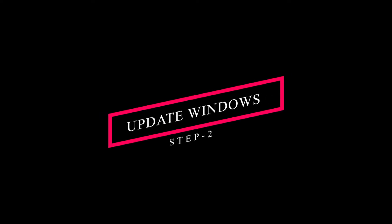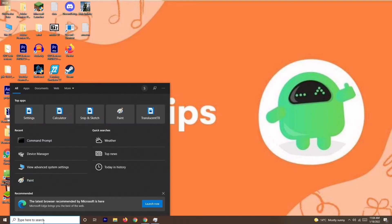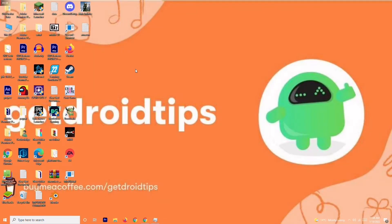If that step is not working, solution number two is to update your Windows. Go to Settings, then click on Update and Security. From here, check for any updates. If your Windows is already up to date, there's no issue there. Make sure your Windows is up to date and then try to play the game again.